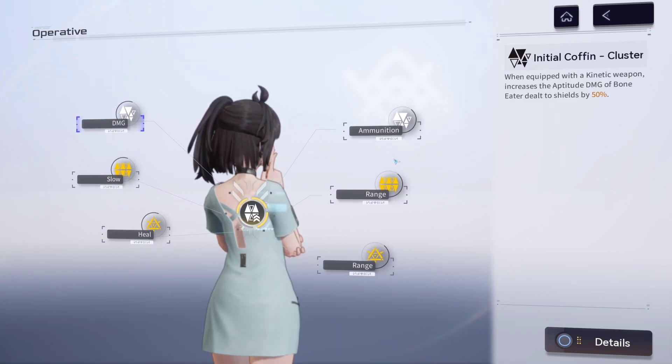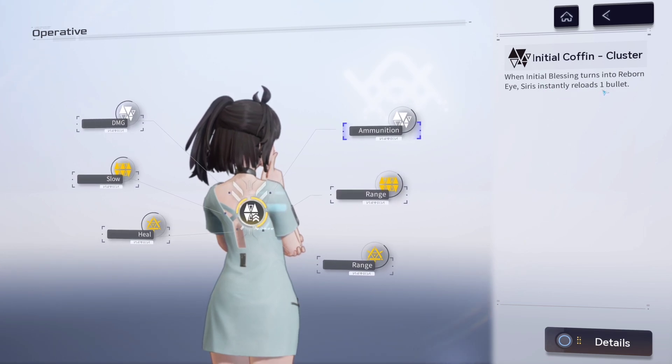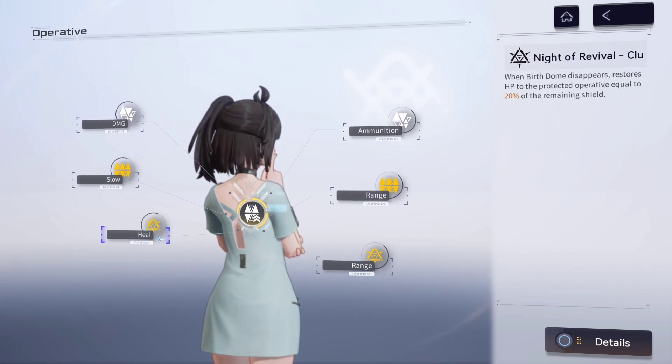The top two neuronics are for increasing her own damage, if you want to make her more of a main damage dealer. When equipped with a kinetic weapon, it increases the Aptitude Damage of Bone Eater dealt to shields by 50%, so she'll be melting shields. The second one: when Initial Blessing turns into Reborn Eyes, Cyrus instantly reloads one bullet — good for shotgun users who don't have the largest magazine. But once again, I believe she's more of a support, so I'd go with the two support neuronics and then the ultimate, and focus on the damage ones afterwards.